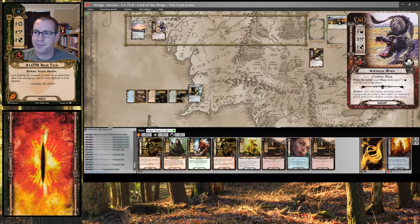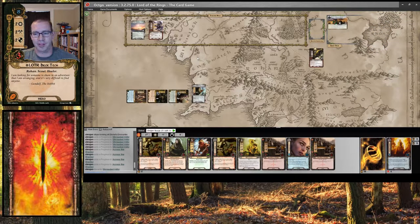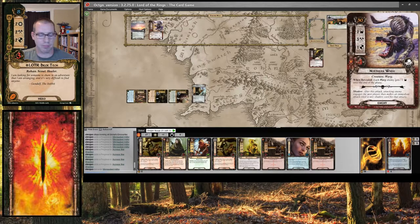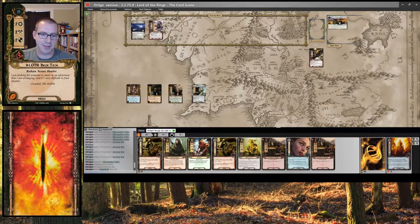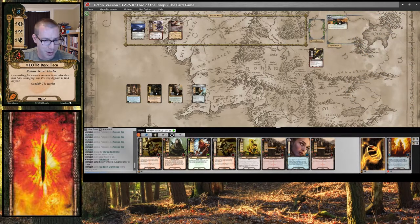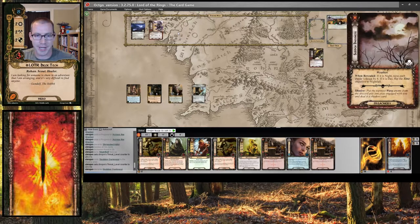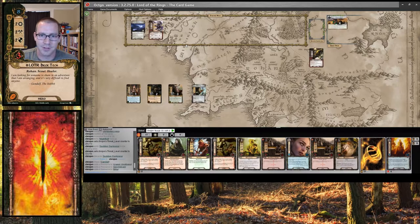Clear that location. I don't have any healing yet, so it's a little dangerous to optionally engage this Warg, so let's not yet — though I might be screwing myself a little bit for next round. We refresh. Flip this over to Knight, which raises my threat by 1 and reveals an encounter card, raising my threat up to 33. That is substantially better than it could have been.